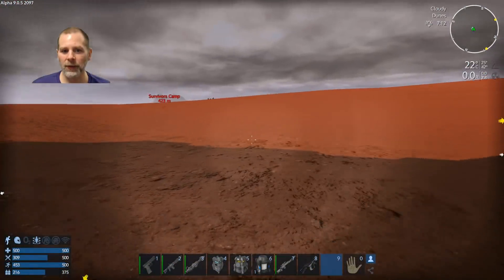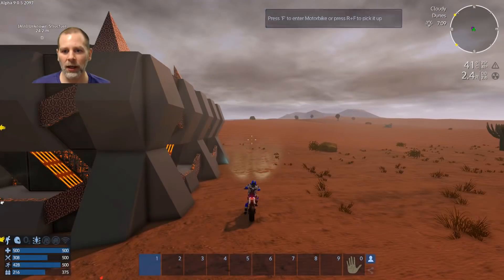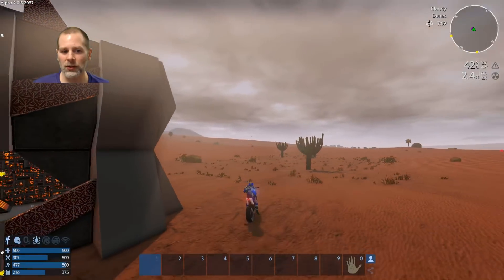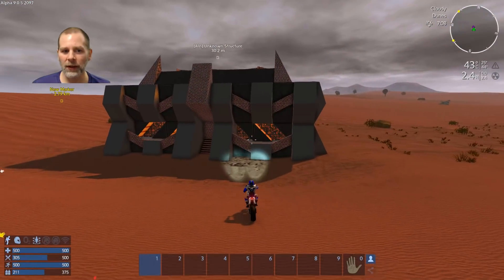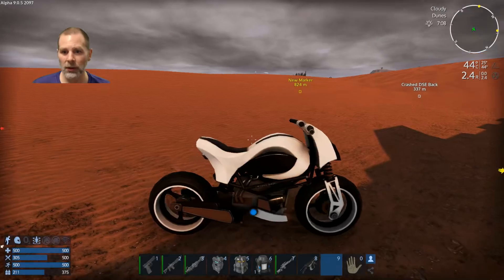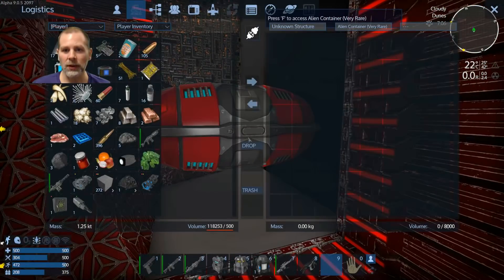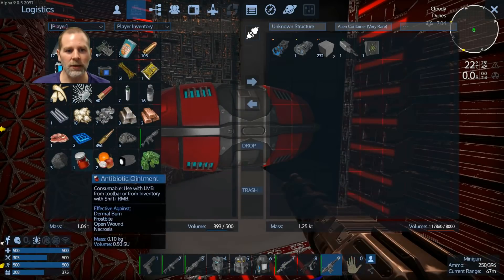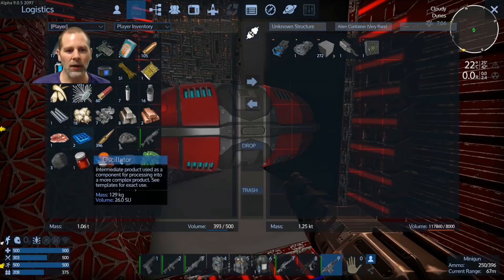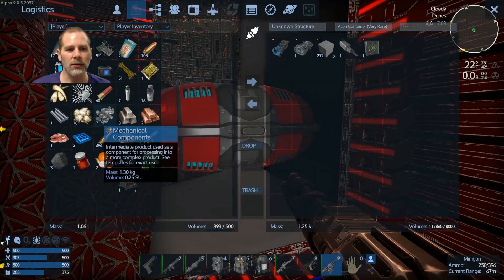We're gonna bring that stuff and put it somewhere. I think we'll take this unknown structure — we're gonna keep stuff in here. We're gonna keep the minigun. We even have minigun rounds, don't we? Yeah, we have minigun rounds. Awesome. And we can make steak in our suit constructor.